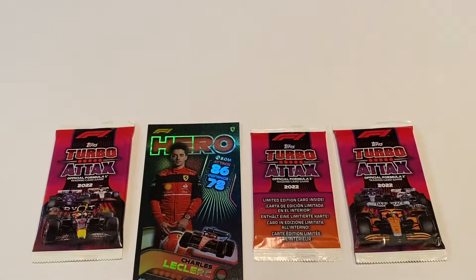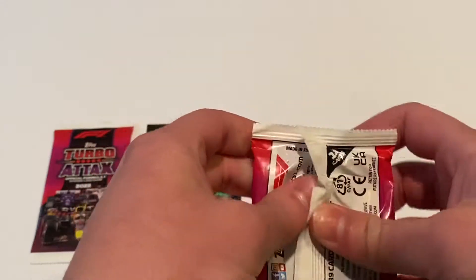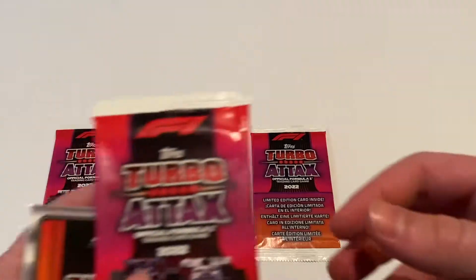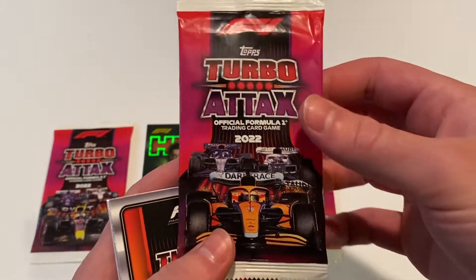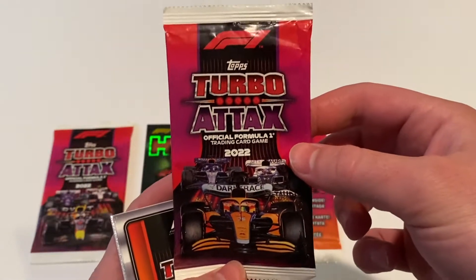So now we're going to get into our first pack — I'm very excited, it's my first time having any of these cards in person. So we've got the pack open and as you can see on the pack we have a McLaren in the front, and an AlphaTauri and a Williams following behind.